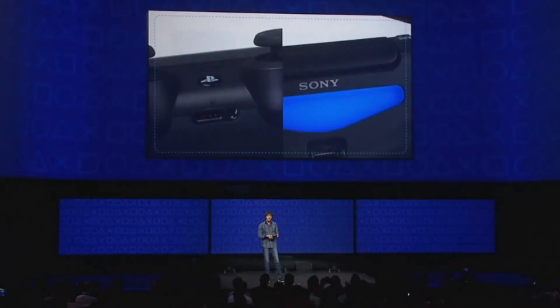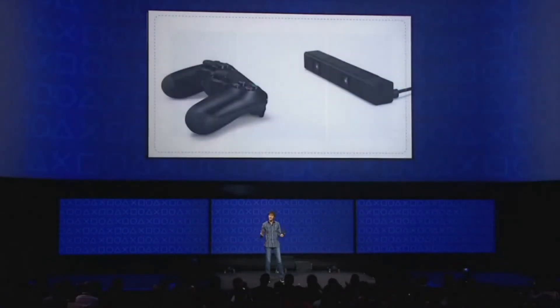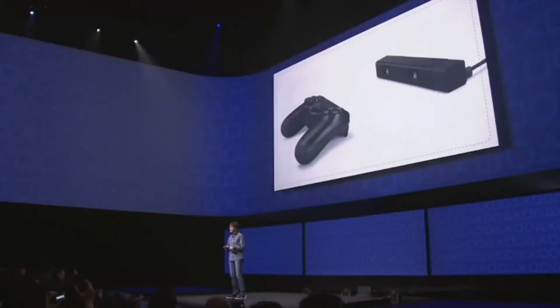We also added a light bar as a simpler, more friendly way to identify players. This new controller was designed in tandem with a second peripheral — a stereo camera that can sense the depth of the environment in front of it and track the 3D position of the controller via its light bar.